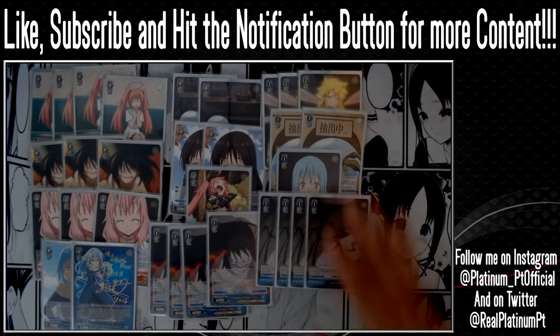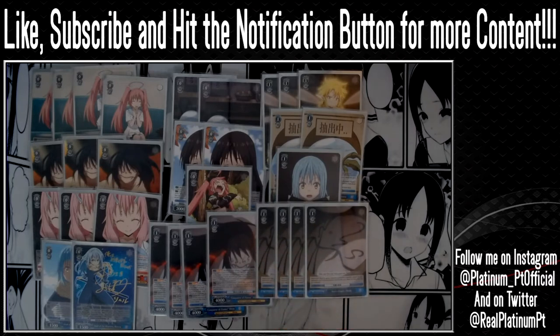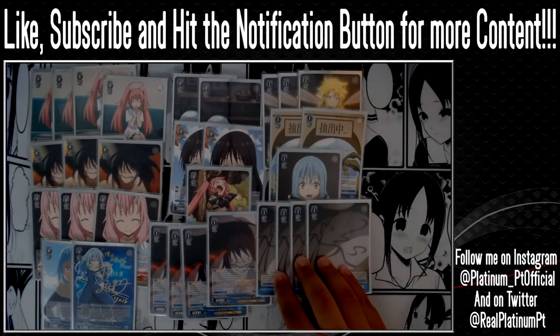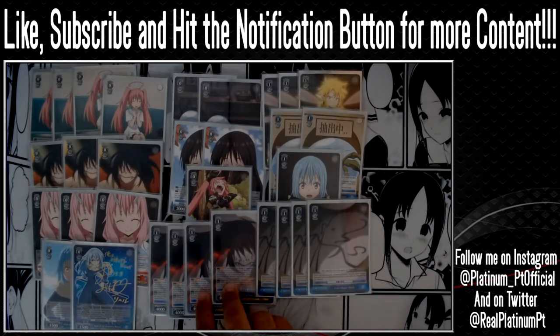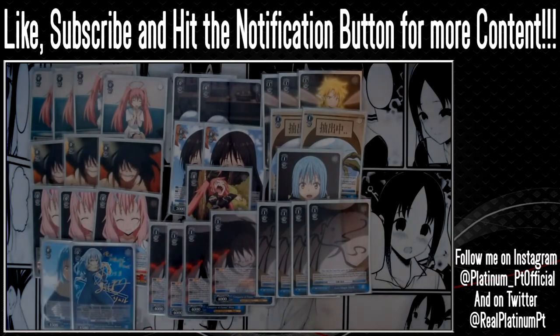We play 4 copies of the Anti-Magic Mask event — pay 1, then shove this into memory to search a character. This is your true main form of compression, because you want to shove all 4 of these into memory. Combined with Shizu, you want at least 2 in memory, and ideally all copies. You have so many ways to shove things into memory that the deck naturally gets into a compressed state.